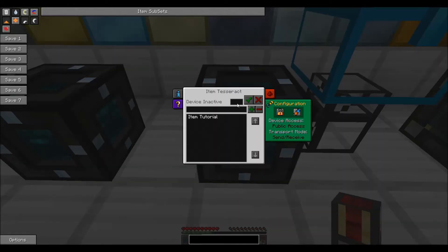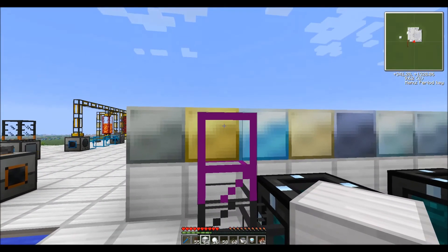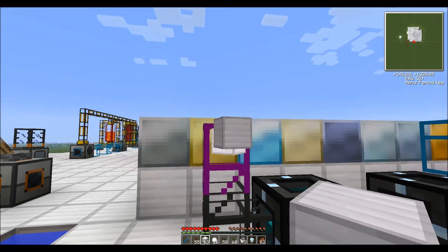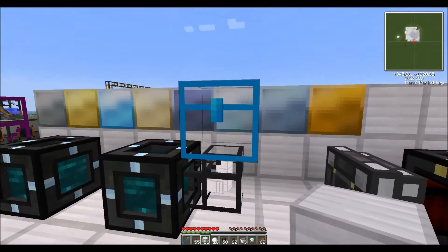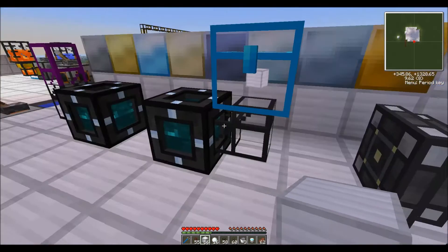On my second tesseract, I click the same saved frequency 'item tutorial' and click set frequency — now it says frequency set. So what does this do? If I just go ahead and throw some things in here, you can see they get sucked in and then spit out on the other side. Very cool, very useful. This will work across dimensions — so if you have Mystcraft installed, or you're in the End or the Nether, you can transport items to either of your bases. It goes both ways.